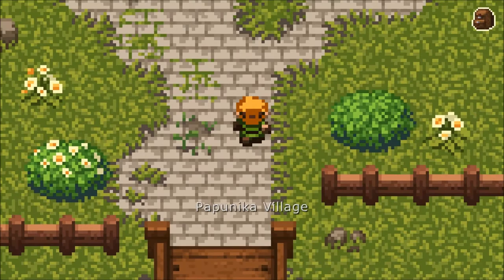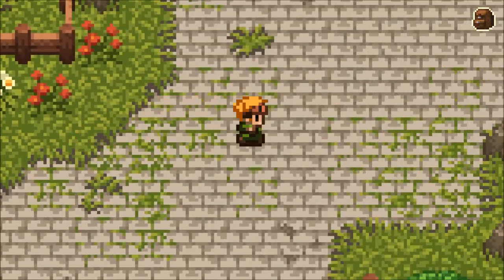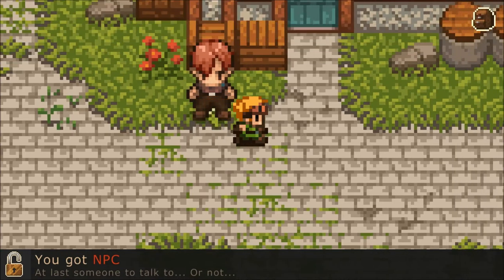That's how you leave the village. Popunika Village. Never had a sprint yet - I do like sprint. NPC! Sorry, I don't speak to you. Dick.